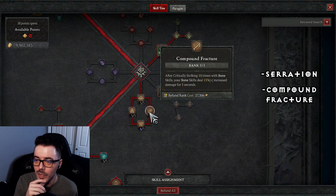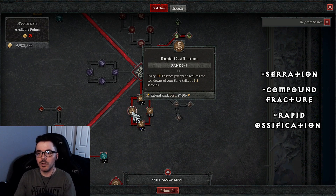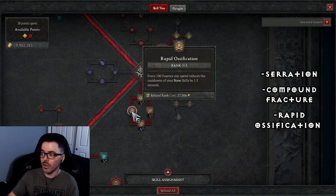Compound Fracture: after critically striking 10 times with bone skills, your bone skills deal 15% increased damage for five seconds — very good, max that out. Rapid Ossification: every 100 essence you spend reduces cooldown of your bone skills by 1.5 seconds, so Bone Prison and Bone Storm get reduced. Since we're chucking spears and getting a lot of essence back, we go through 100 essence very quickly and proc that cooldown reduction all the time.